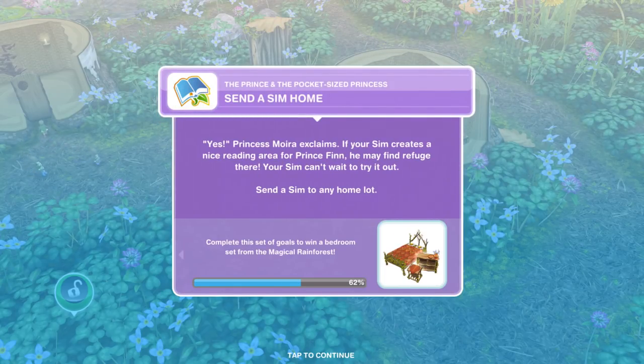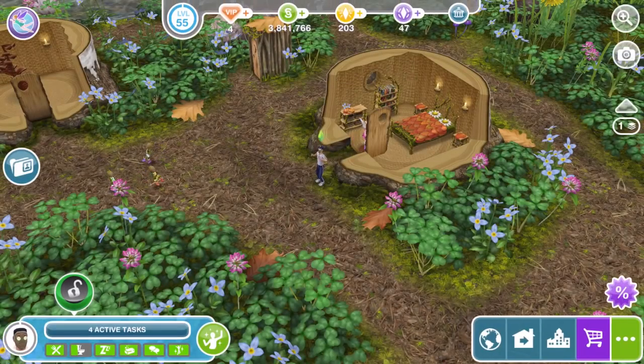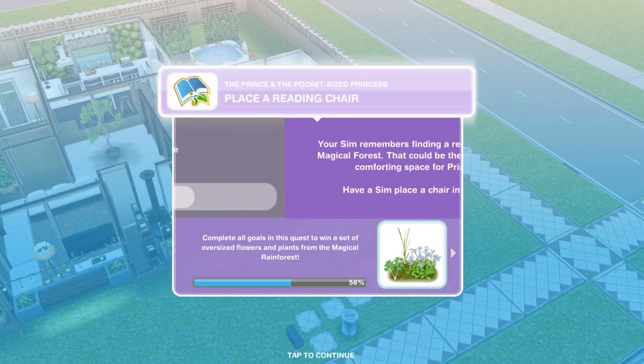Now we need to send a Sim home. Princess Moira exclaims: if your Sim creates a nice reading area for Prince Finn, he may find refuge there — your Sim can't wait to try it out. Send a Sim to any home lot. In the Sim Tracker, click on Go Home. We have got a Sim at home.